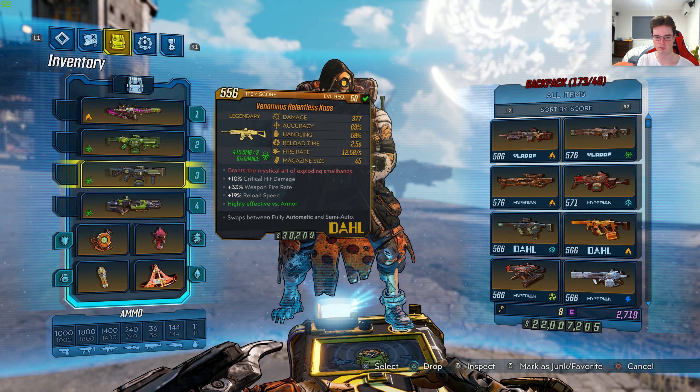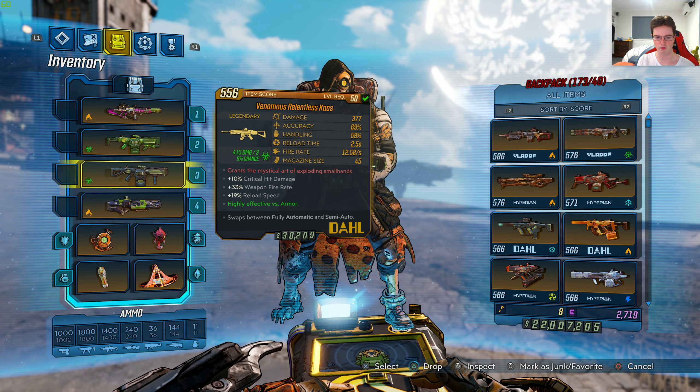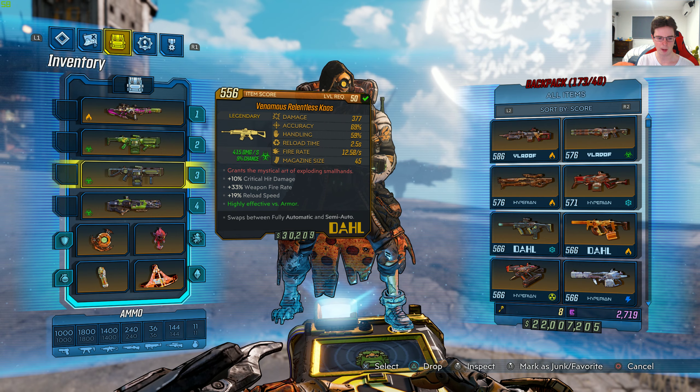It's level 50 with 377 damage, 69% accuracy, 59% handling, 2.5 seconds reload time, 12.58 seconds for fire rate, and magazine size is 45. The red text says grants the mystical art of exploding small hands, plus 10% critical hit damage, plus 33% weapon fire rate, plus 19% reload speed, highly effective versus armor, swaps between fully automatic and semi-auto.